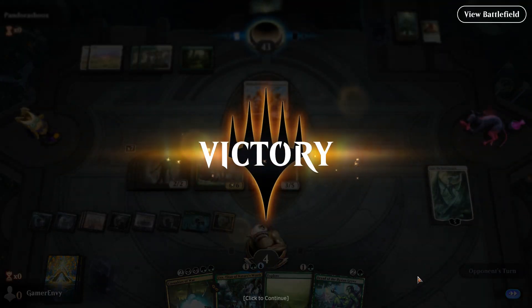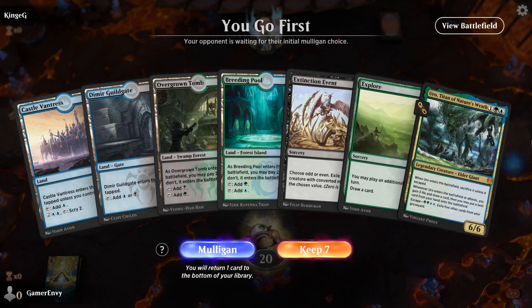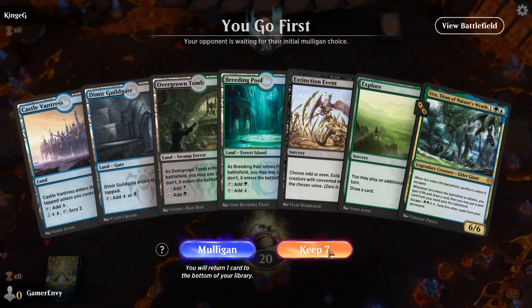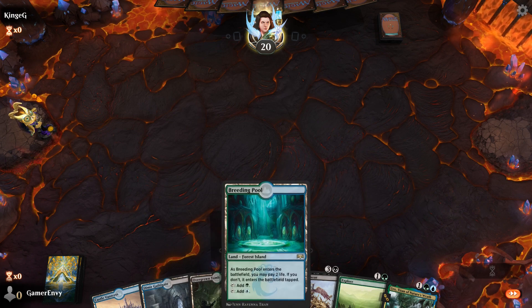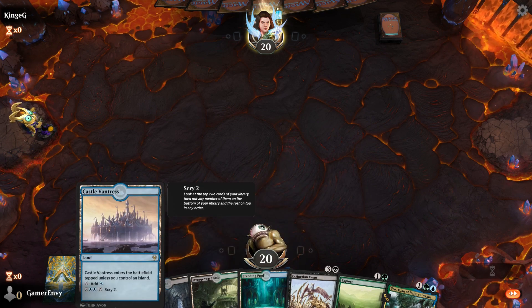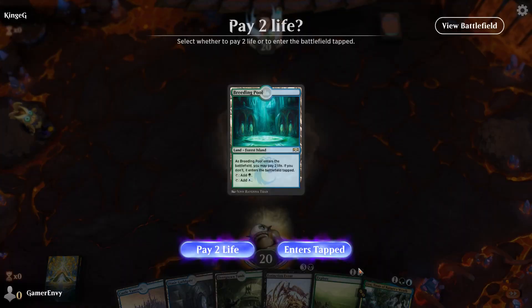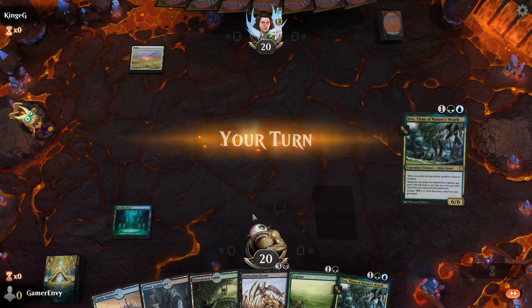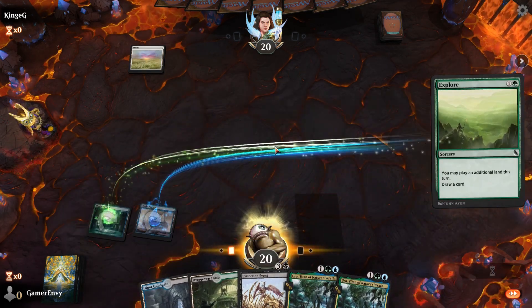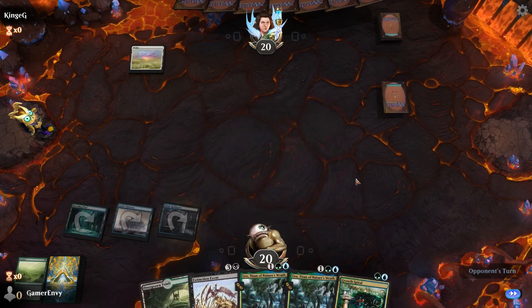Well, that could have gone either way. Going first again so I'm super happy about this. I could do Breeding Pool into Castle Vantress because then I won't have to pay any mana. I can play Explore and put down the Guildgate - oh yes, I'll take the Guildgate, which is great. Mind Stone, interesting.